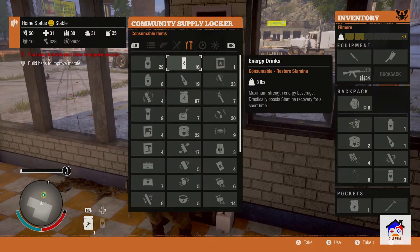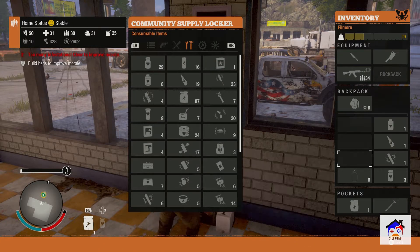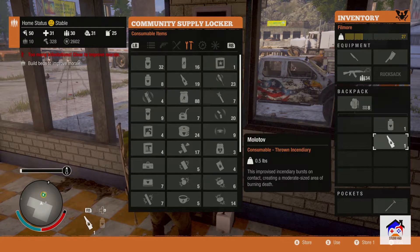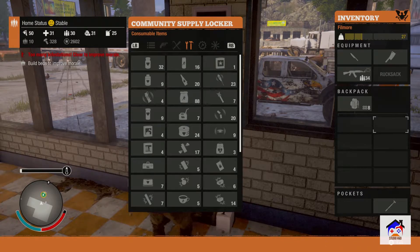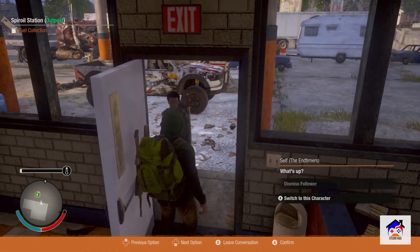You can basically access your supply lockers and store the items that you got without going all the way back to your base. Another good reason why you should spread them evenly throughout the map is because you can use them as fuel stations.